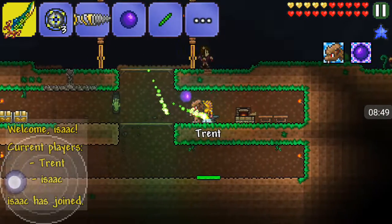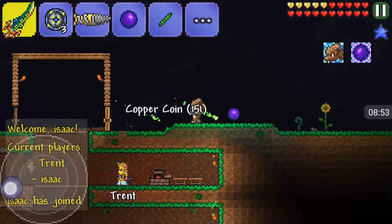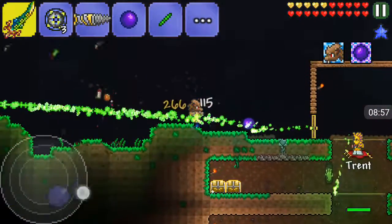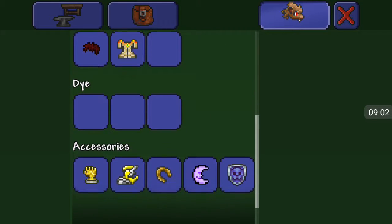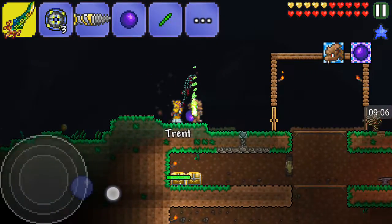I'm a werewolf now! I heard something — how are you a werewolf? Oh, I put on this cool accessory called the Moon Charm. Yeah, it turns you into a werewolf.